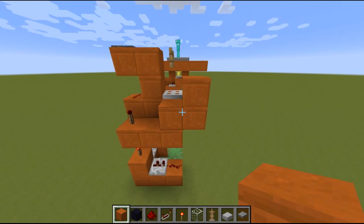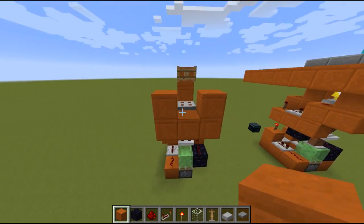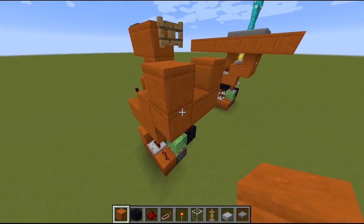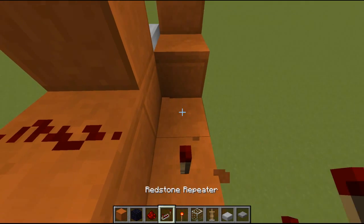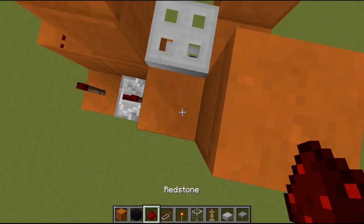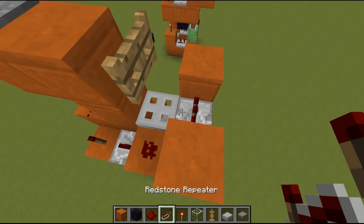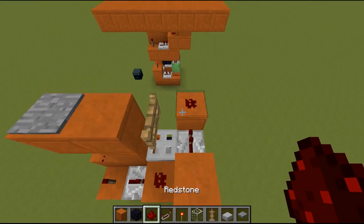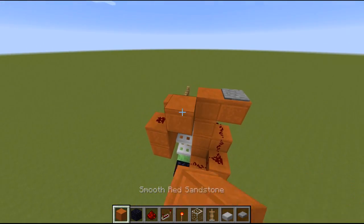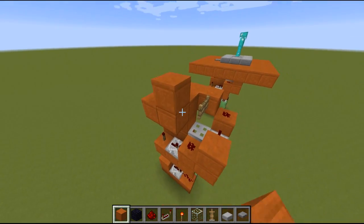Move to this side, place two blocks out here and one block up - so on this side it looks like this. Now we go back to the torch. Have a repeater facing away on the first tick delay, and a redstone on top of this block here. Then a repeater again on this block over here, and a redstone on top of this block. That's the redstone pretty much. We just need to place a block over here so that the fence gate gets powered by this redstone. Also place some blocks around here just for fanciness.